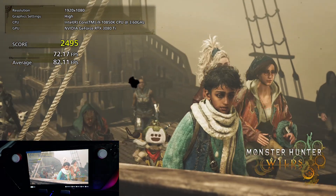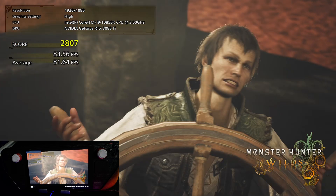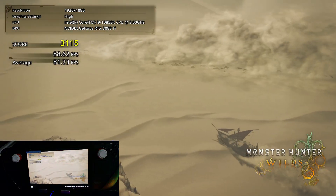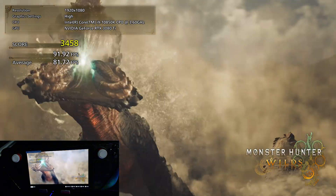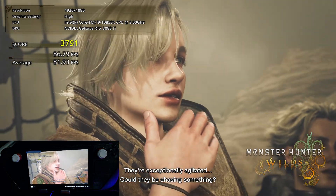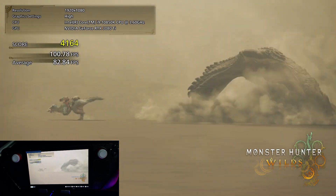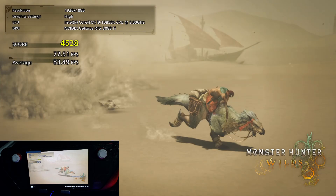You can see I'm putting Monster Hunter Wilds on the Steam Deck at the bottom, and you can see the frame rate is very bad — it's probably around 20 to 30 frames per second. This will give you a good idea of how it works on the Steam Deck. We're just going to go through the whole benchmark, running at the same time as the Steam Deck at the bottom.